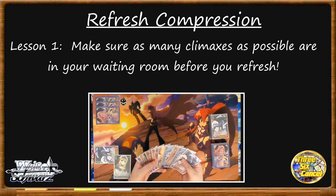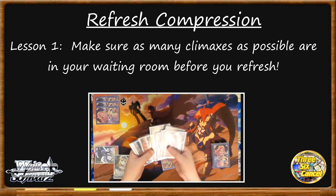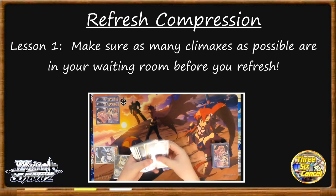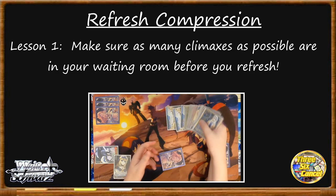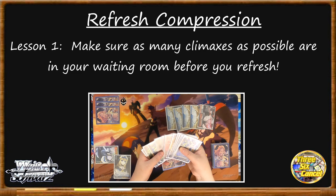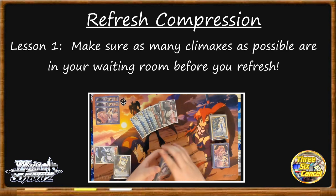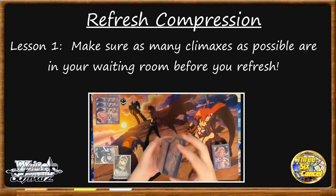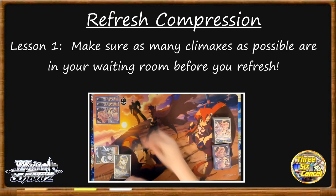Each time you refresh your deck, you're looking to make a new deck that's as compressed as possible. This brings us to lesson one of refresh compression: put as many climaxes in your waiting room as possible. During gameplay a lot of climaxes will make their way to your waiting room, but some won't — and even one climax that doesn't make it there can decrease your compression by a whole factor. They can be triggered into your stock, get stuck in your clock, hang out in your hand, or even end up under your characters as markers. So one of the most important things you can do is get your climaxes out of these places ASAP. When you trigger climaxes into your stock, try to pay them out before you build additional stock and bury them. If you find yourself with climaxes in your hand and not many cards in your deck, get rid of them — discard them, play them, they're hot potatoes and you gotta drop them.